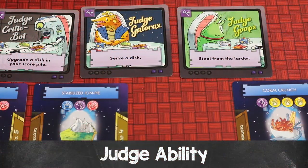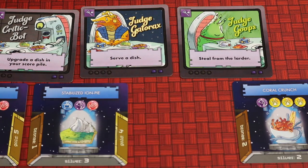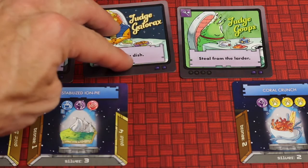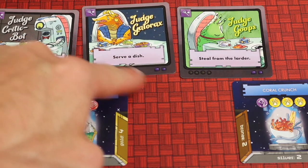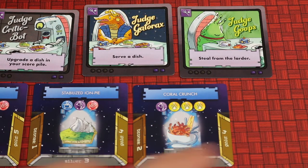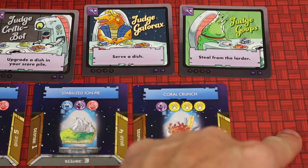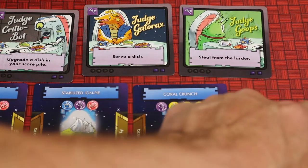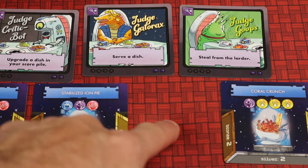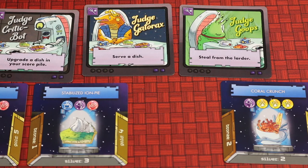When you serve a gold dish, you get to enact the ability of one of its presiding judges. Since the dish had two judges above it, you can activate either one's ability — for example, serve another dish or steal from the larder. If the dish was on the edge with only one judge presiding, you must use that judge's ability.